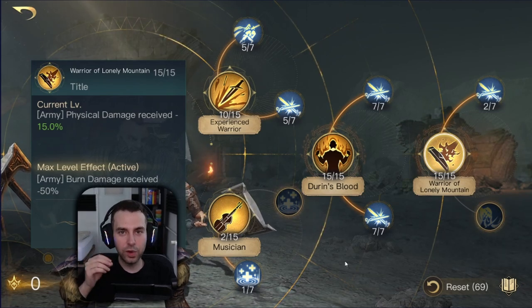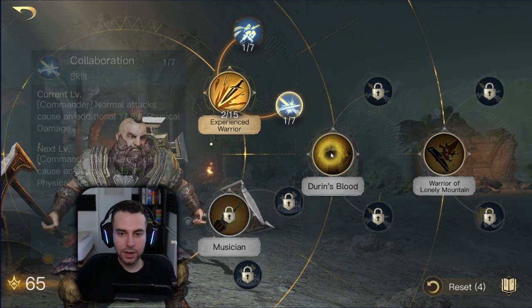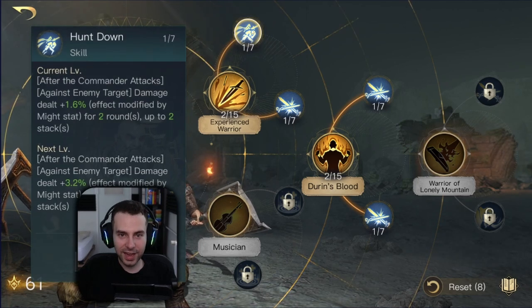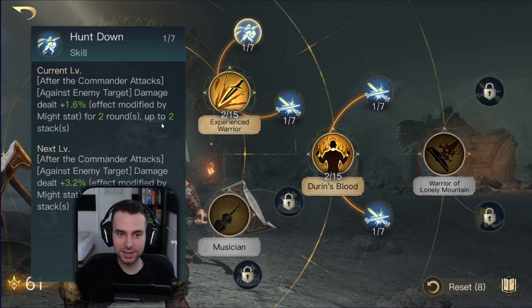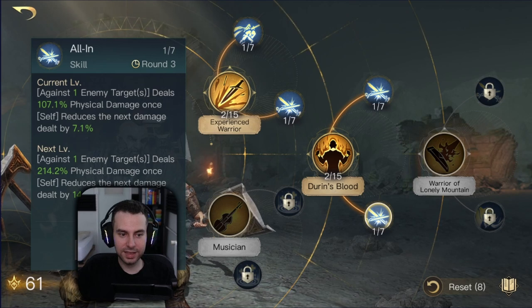Now for the skill order. Put a few points into Experience Warrior, one point into Hunt Down, one point into Collaboration, then some points into Durin's Blood, one point into Whirlwind, and one point into All In. This ensures Hunt Down lands first, increasing all incoming damage on the enemy — this effect scales with might and stacks twice. Everything that follows deals more damage. Collaboration and Whirlwind come after, and All In must be last since everything after it gets mitigated by 50%.